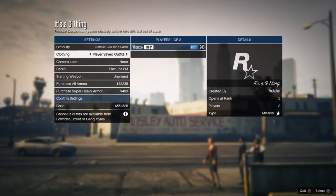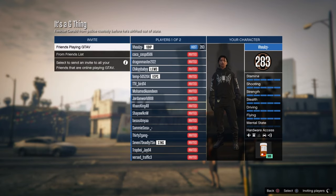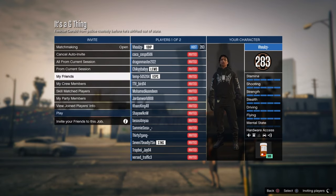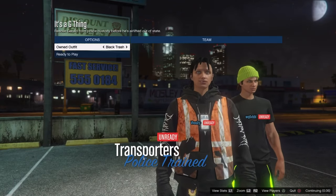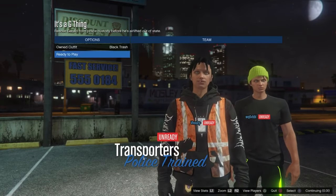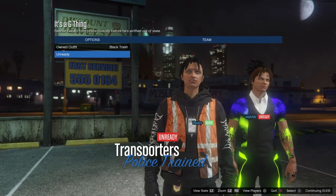Once you're in, make sure you put it on Player Saved Outfits, confirm the settings, and invite everybody from the session or invite a friend. When you're in, go over to the outfit that shows the trash vest with the badge and everything, and ready up.